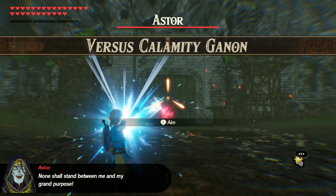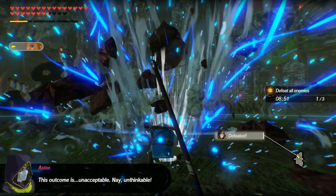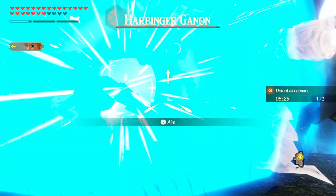You've got 12 minutes to defeat three characters. First up is Astor. I found that using bombs and shooting arrows from a distance to stun him was quite useful, so I could take him down to the weak strike and finish him off.